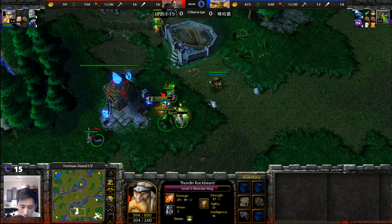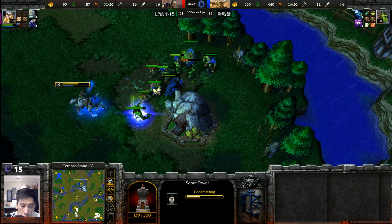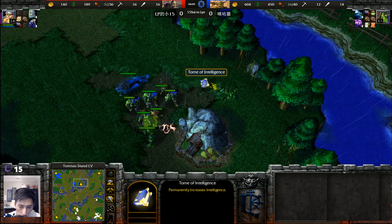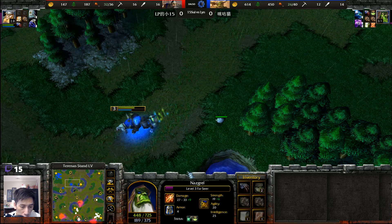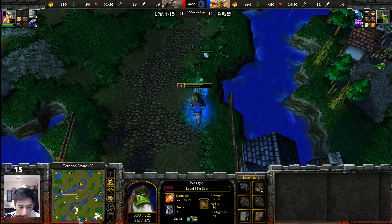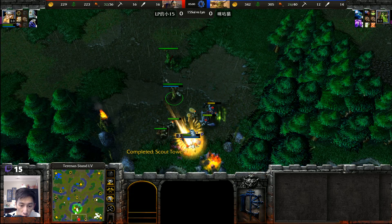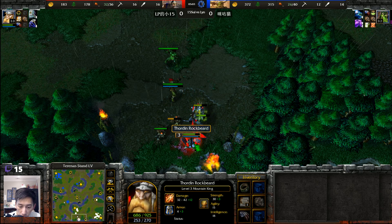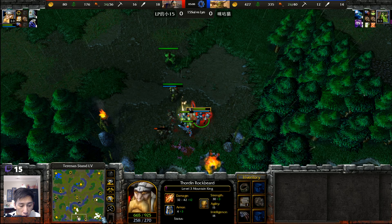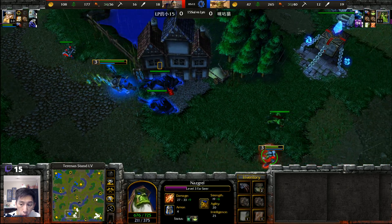It looks like that Wand of Mana Stealing was sold to pick up some additional gold — perhaps trying to get a Clarity Potion as well. More healing underway. An Arcane Tower will be upgraded shortly. Both sides retreat back to their corners. A Tome of Intelligence gets left behind. The Mountain King clears some action, now at level three. Still no tech to tier two as the Farseer makes its way over.